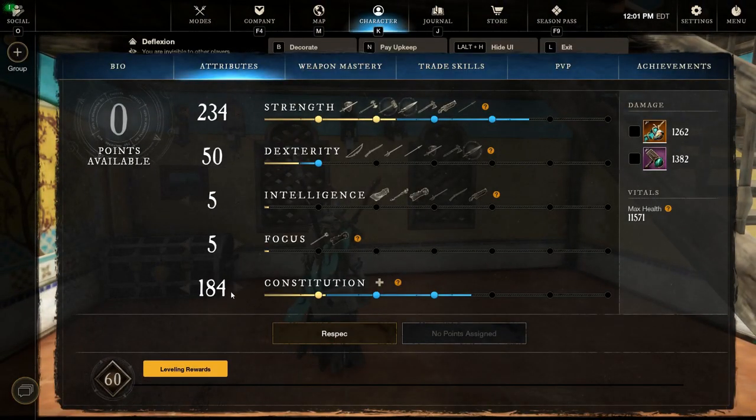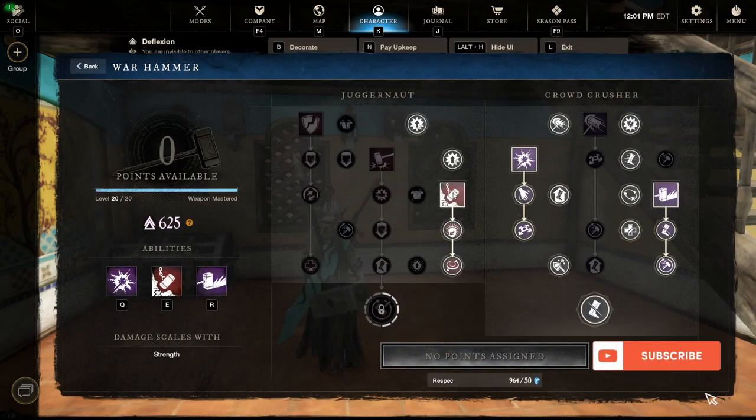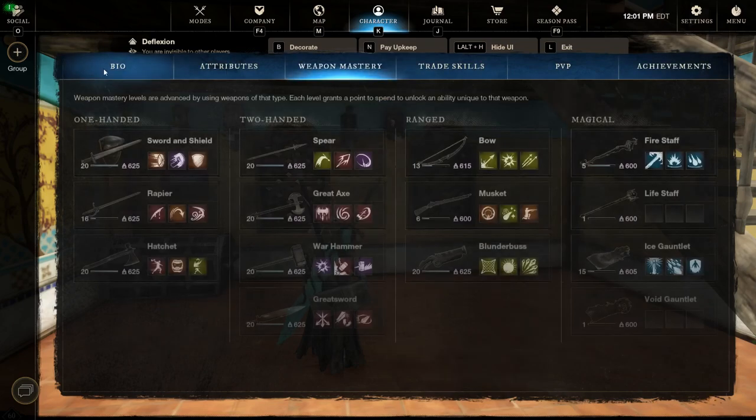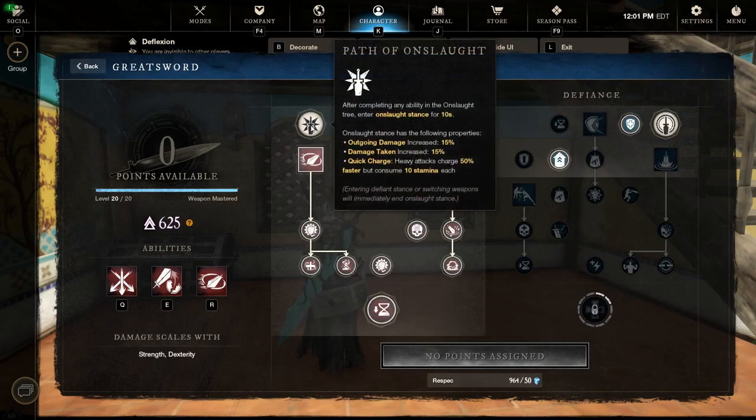I'll be running 200 CON, 150 Strength, 50 Dex with food popped. For weapon mastery on the Great Hammer, we have Wrecking Ball, Shockwave, and Leeching Path — simple setup. Same with the Greatsword — I'm running full Onslaught. Note that in Onslaught you do take the 15% Rend, so you won't always want to have it out when fighting this boss.